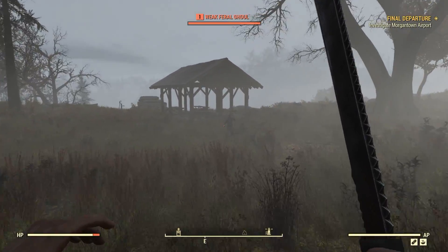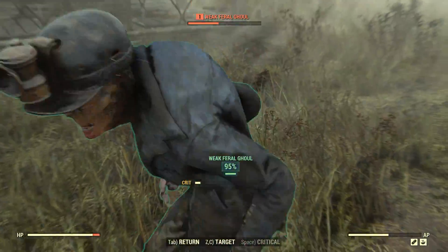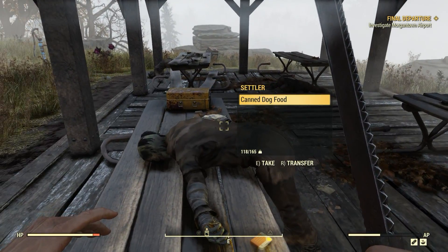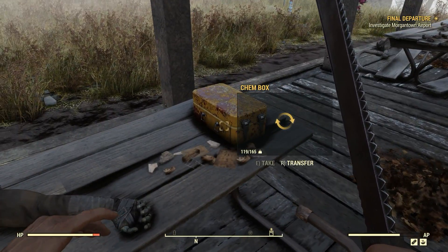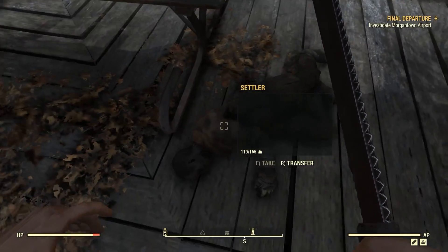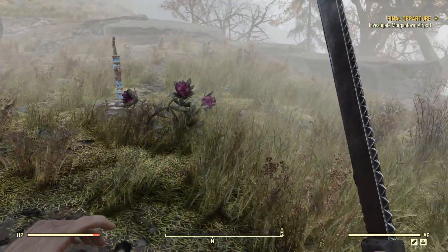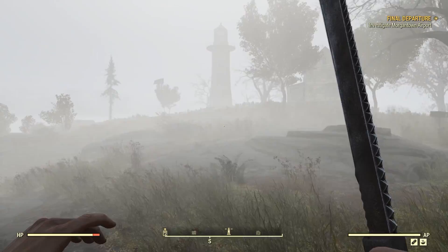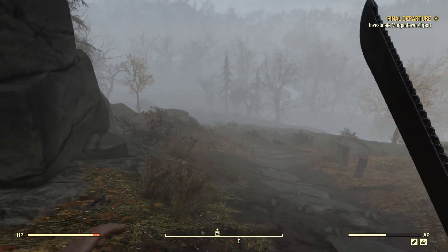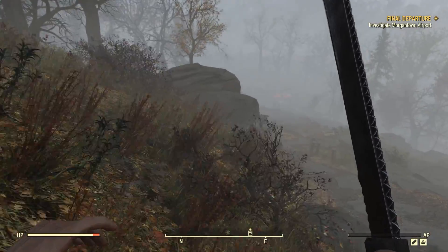We've come close enough to this feral ghoul that we're going to need to deal with him. Let's use VATS because it lets you charge forwards a bit, which is quite nice. And we're quite close to level six now. There's some Rad Away here — I find it isn't that useful in the early game, but once you get to end game you need so much Rad Away. If anyone knows other ways to get rid of rads other than Rad Away, let me know, especially out on the go.